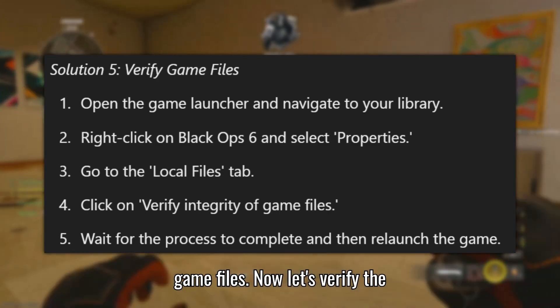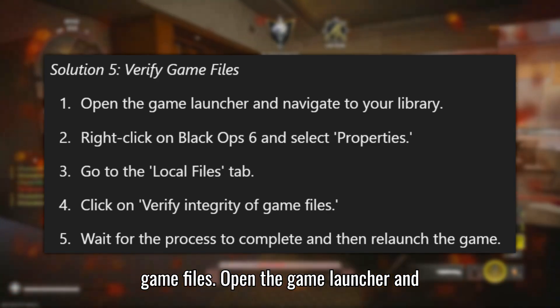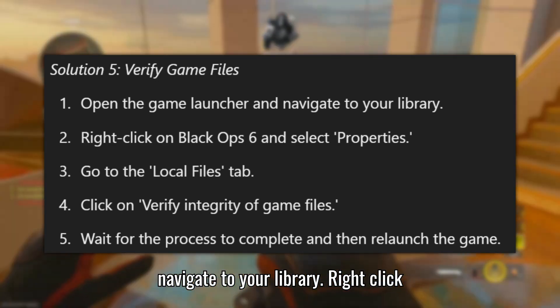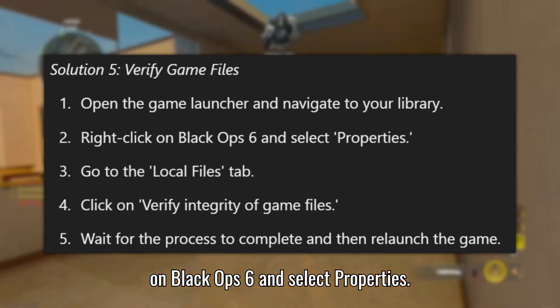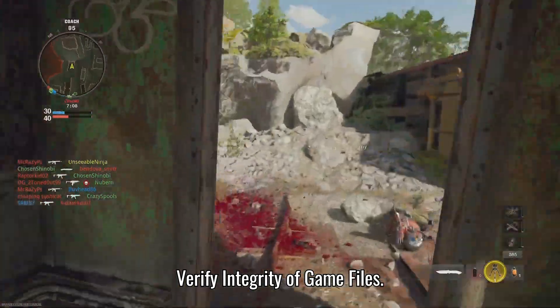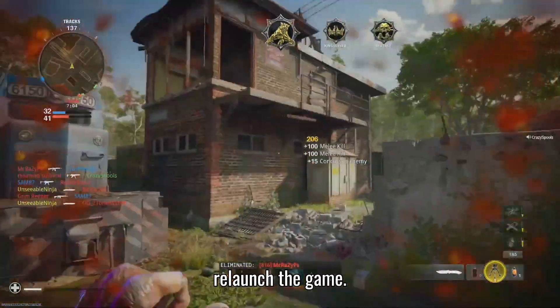Solution 5: Verify game files. Let's verify the game files. Open the game launcher and navigate to your library. Right-click on Black Ops 6 and select Properties. Go to the Local Files tab and click Verify Integrity of Game Files. Wait for the process to complete and then relaunch the game.